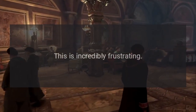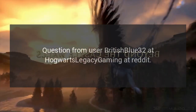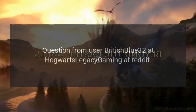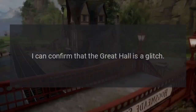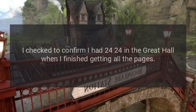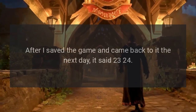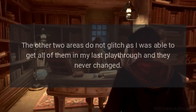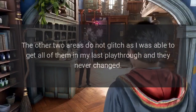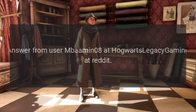Has anyone else had this issue? — question from user British_Blue_32 at the Hogwarts Legacy Gaming subreddit. Answer from user embauman_08: I can confirm that the Great Hall is a glitch. I checked — I had 24 out of 24 in the Great Hall when I finished getting all the pages. After I saved the game and came back to it the next day, it said 23 out of 24. The other two areas do not glitch, as I was able to get all of them in my last playthrough and they never changed.